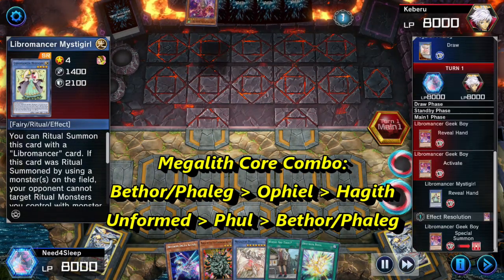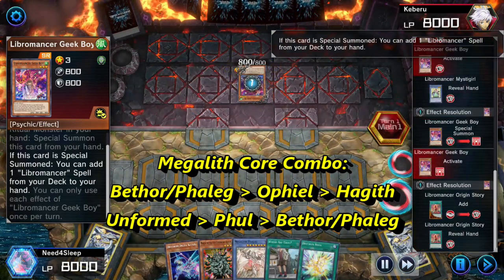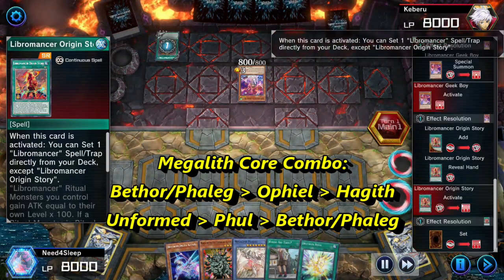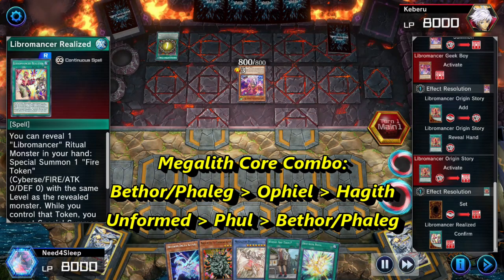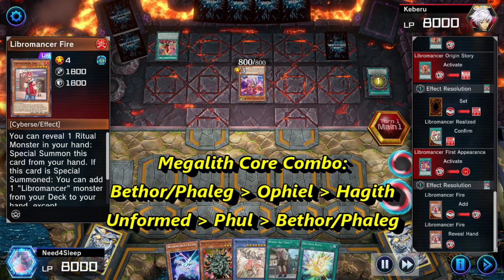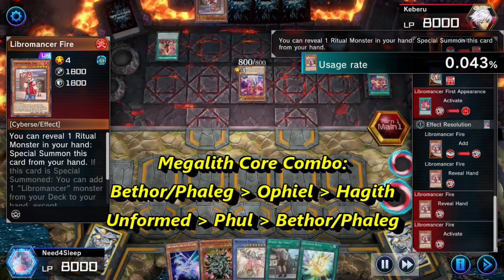The core of the deck is Megalith, one of the cheapest decks ever. The main combo is ritual summoning Ophiel with either Betha or Phalag to search Hajith. Summon Hajith with Ophiel, then search Unformed. Then use Unformed to summon Phal to return any level 8 Megalith to hand.